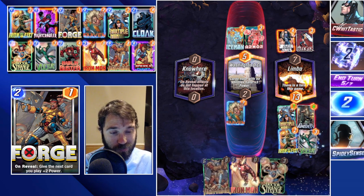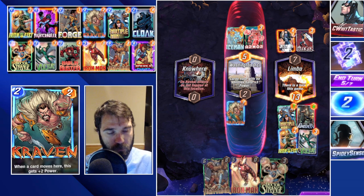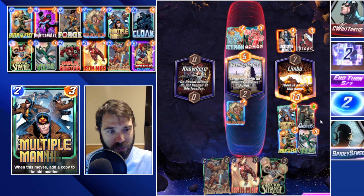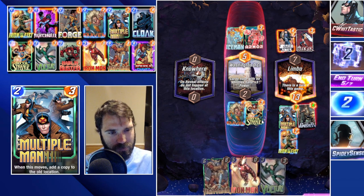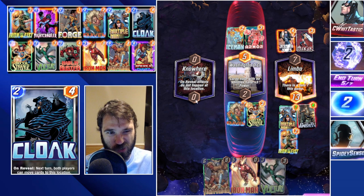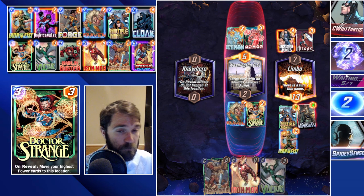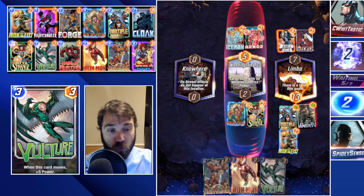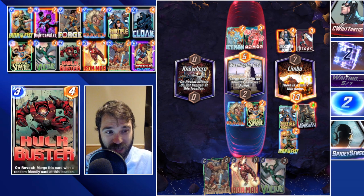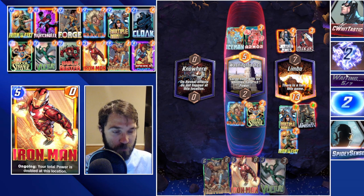Our last card is Iron Fist — whatever we drop here is going to shift over. Do we go with Multiple Man or Vulture as our win condition? Spreading seven power all over the board versus getting a really powerful Vulture? Let's lean into Multiple Man: pull him over, Multiple Man snaps back, and Doctor Strange goes over here. The big power with Vulture is great but puts him in Shang-Chi range after two moves. Since we have the Hulkbuster already merged with Multiple Man, spreading power across the board is the safer play.